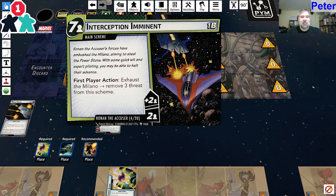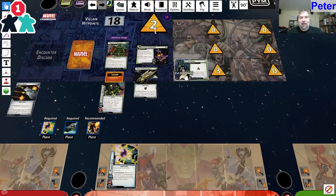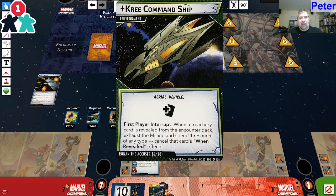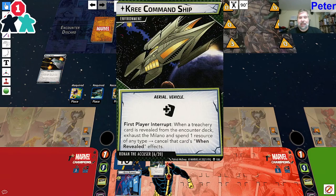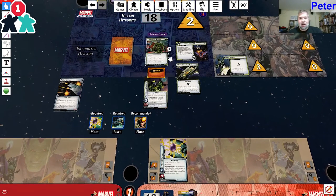First player action: exhaust the Milano to remove three threat from this scheme. I can't do that until I get rid of this three threat. We are getting plus one card every turn. First player interrupt: when a treachery card is revealed from the encounter deck, exhaust the Milano and spend one resource to cancel that card's when-revealed effects. So Milano can be used to cancel treachery cards when revealed.